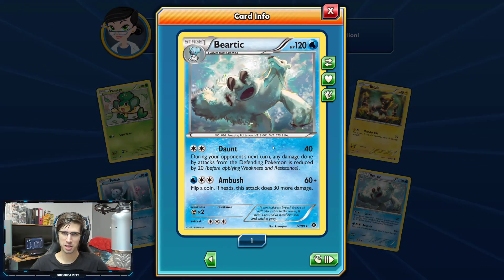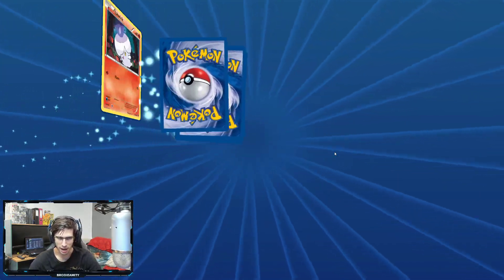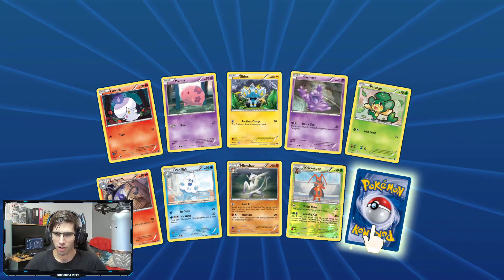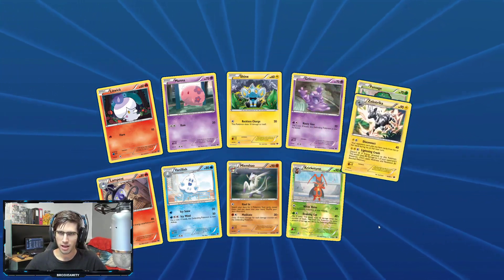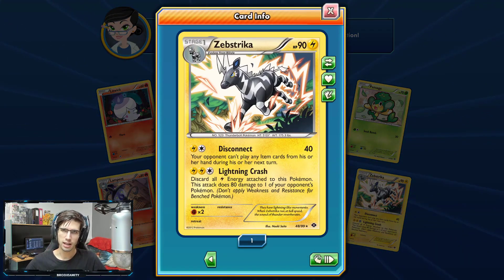We got a Beartic Regular Rare with 120 HP, Daunt and Ambush. Down to our last 14 packs — pack number 15. We got a Grimer, a Kricketune, and a Zebstrika Regular Rare with 90 HP, Disconnect and Lightning Crash.